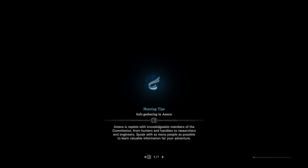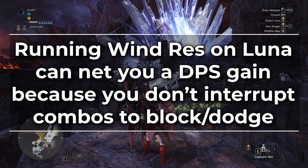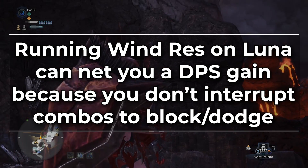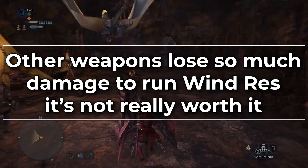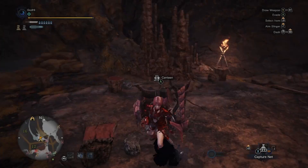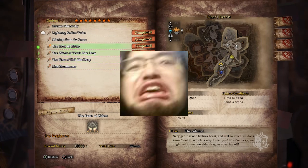For example, running Windproof against Lunastra doesn't cost you that much damage but allows you to continue attacking through her Windpress attacks, which overall nets you more DPS — which is why you'll often see Wind resistance on a lot of Gunlance TA runs for Lunastra. But on a lot of other weapons you lose so much EFR to run Wind resistance it's not worth it, and instead you'd rather just roll the Windpress. And yes, this is part of what makes Gunlance builds really weird to optimize, because there are so many niche fringe cases where a quality of life skill actually results in higher DPS output against a specific matchup.